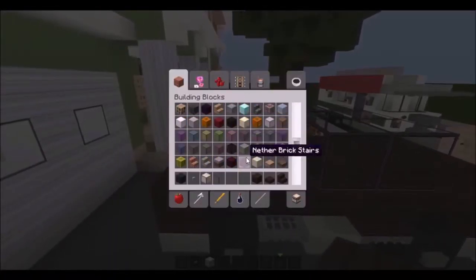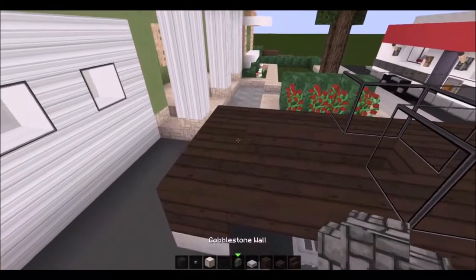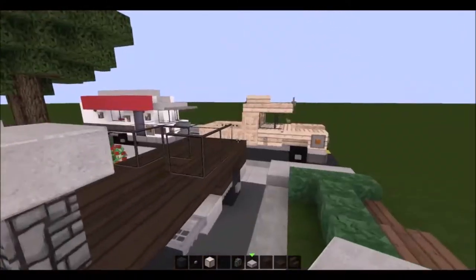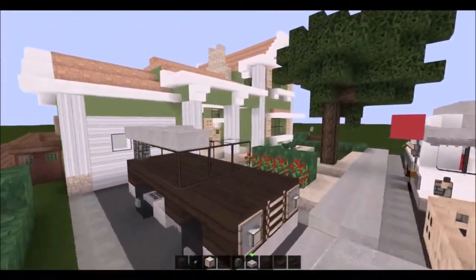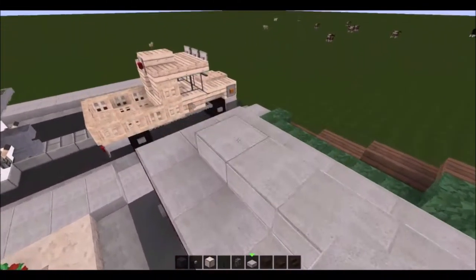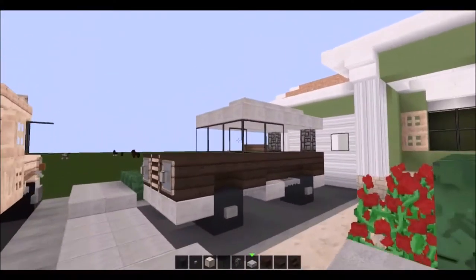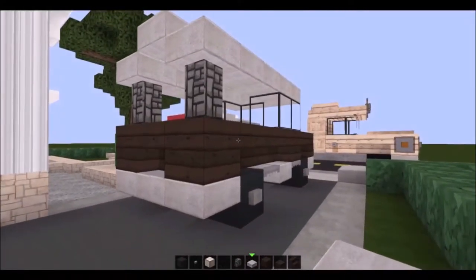Going to go ahead and get the cobblestone wall and we're going to get the smooth stone slabs. This is going to be for your roof area. So I'm going to put the walls on the back, and you're going to put the slabs on the sides — one here, one here. Fill out the rest: one, two, three, four. Perfect. Going to do the same on the other side. One, two, three, four. So now we're going to raise the roof a little bit. Our car's looking pretty good now — it's got a roof, got a windshield, got the tires. No engine, so it can't go anywhere, but that's fine — this is Minecraft, doesn't need to go anywhere.